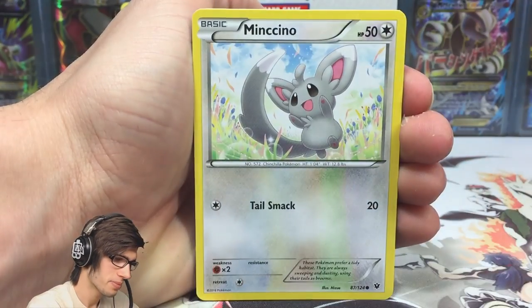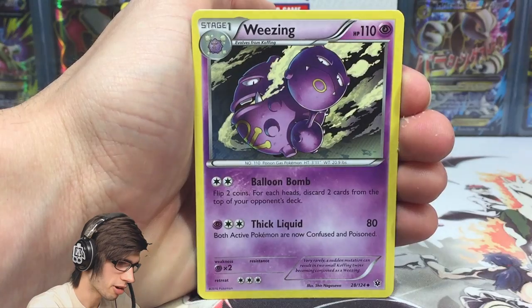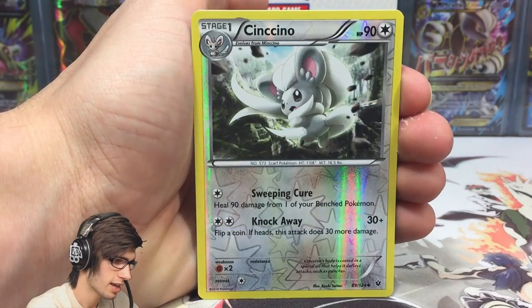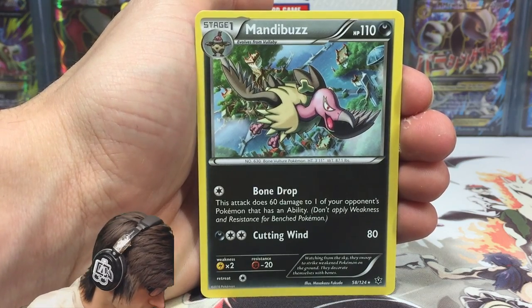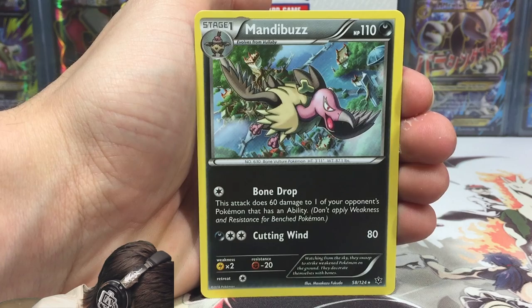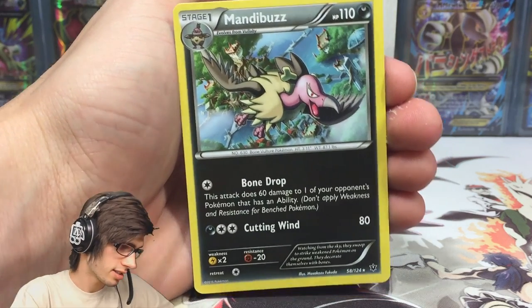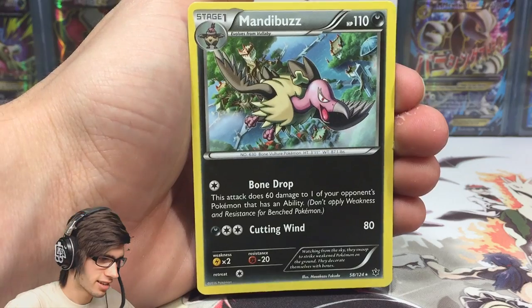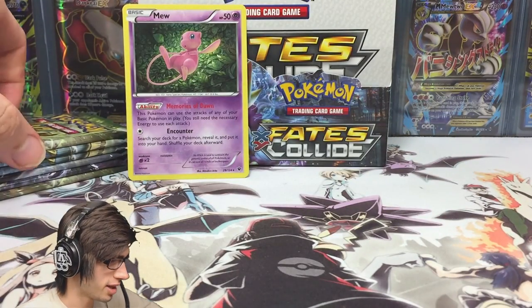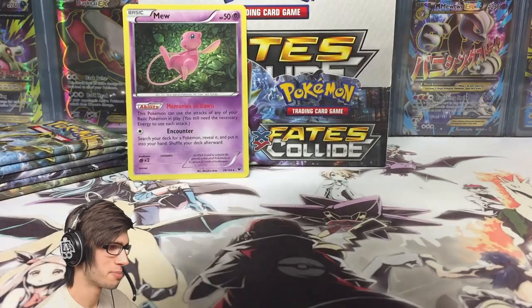Pack three: I would love to see an Umbreon or maybe even a Kingdra EX, but we've got a Wheezing with awesome art, Team Rocket's Handiwork, a Cinccino reverse rare with Sweeping Cure and Knock Away, and an Amoonguss. Its attack Bone Drop does 60 damage to one of your opponent's Pokemon that has an ability — don't apply weakness and resistance. That's pretty cool, 60 damage for one energy. Amoonguss — you devious, sly bird!